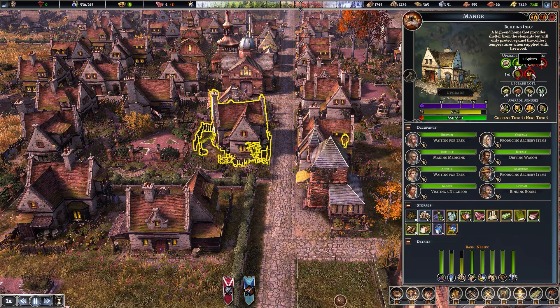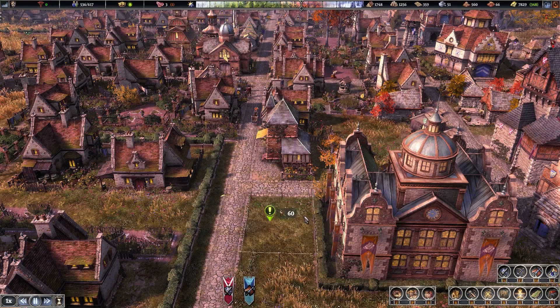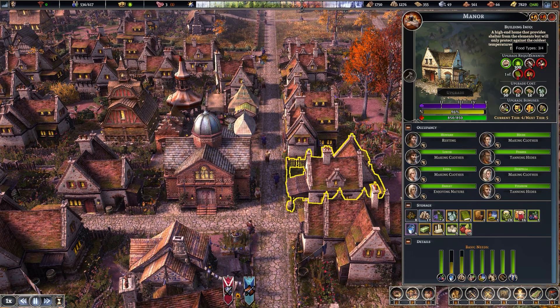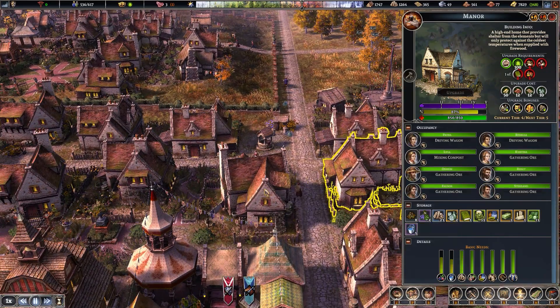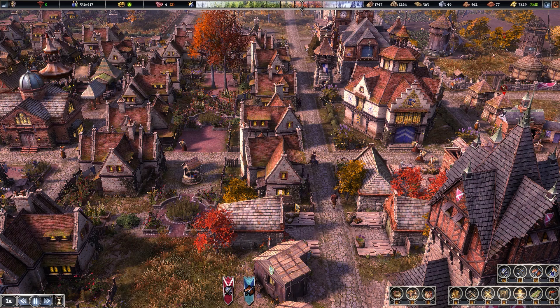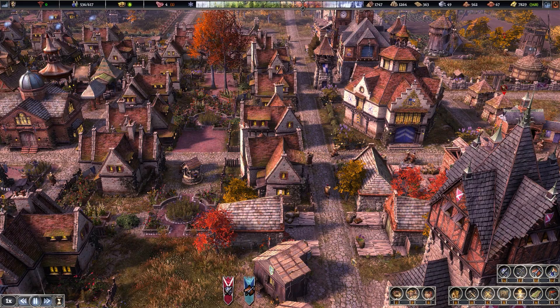We do have spices — wait, we only have one spice, come on. We are doing the bakery move over here, so let's prioritize and add a person. I'm going to check which house is actually in a better situation — it will be very hard to find, to be honest, it will take some time.